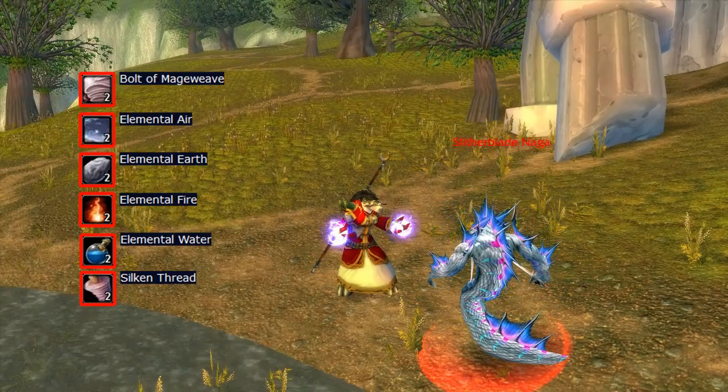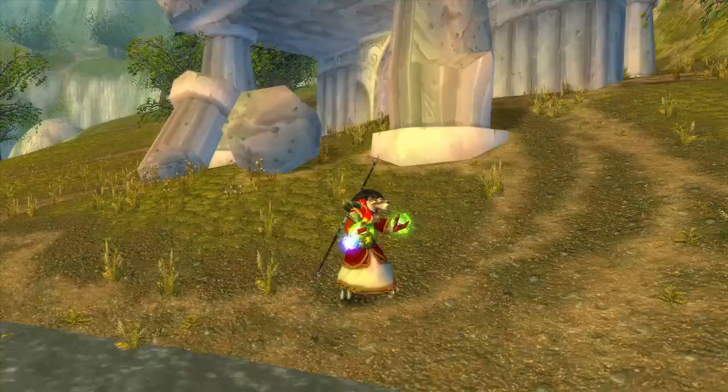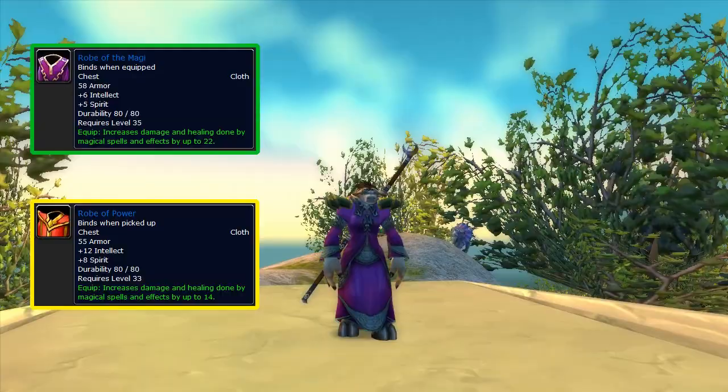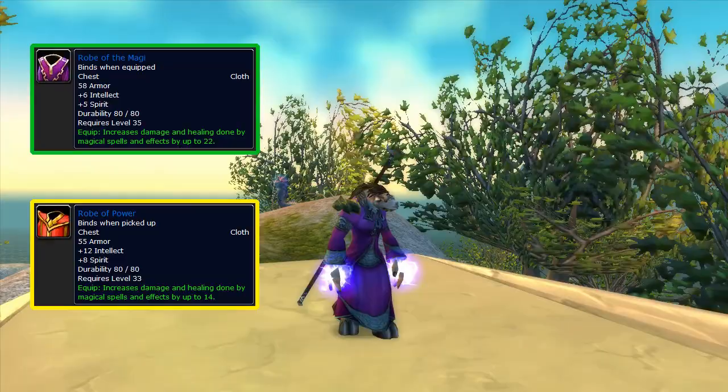At lower levels, gear with increased spell damage is very scarce so any piece you can get is awesome. I haven't spoken about the looks of any of the items yet, but the Robe of Power is probably a 7 or 8 out of 10. At level 35 Blizzard actually put in another rare quality chest piece — the Robe of the Magi, which is a world drop and even better than the Robe of Power with 22 spell damage instead of 14. That shouldn't scare you away from the crafted item though — it's the reliable choice and likely to be more affordable.